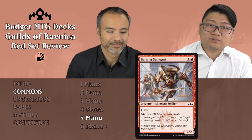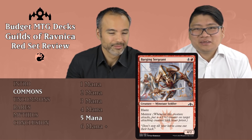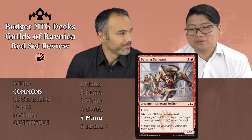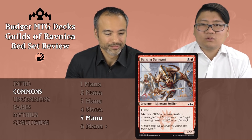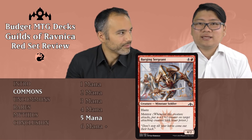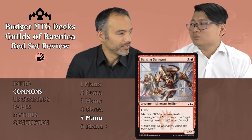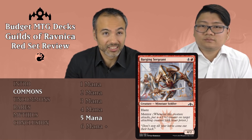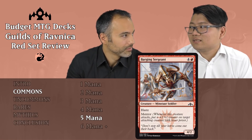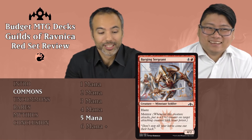Barging Sergeant is the next one — four and a red, it's a 4/2 Minotaur Soldier with Haste and Mentor. With the 4 power it will most likely pump up anything, but that's the only thing it does. It trades with a 2/2 and gives you a +1/+1 counter for five mana — I don't think that's enough. If it were a card that said 'deal two damage to target creature and put a +1/+1 counter on another creature you control for five mana,' would you think that's good enough? Yeah, because then you could kill flyers — and this is even much worse than that bad example. Just put that card aside.